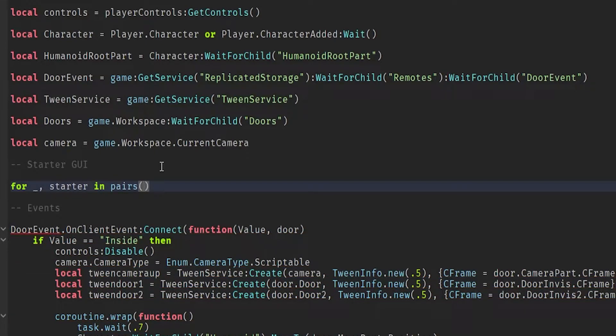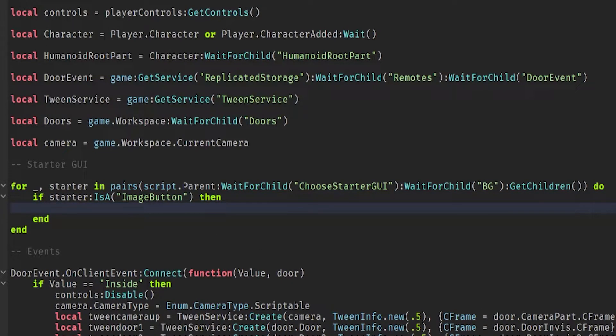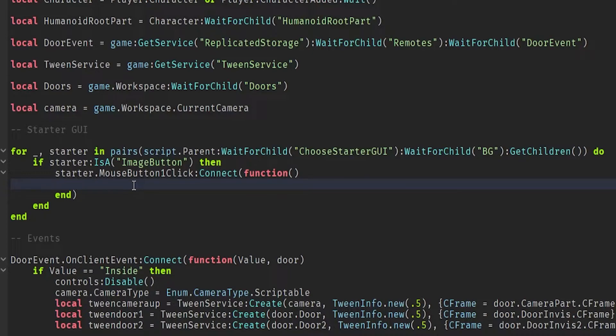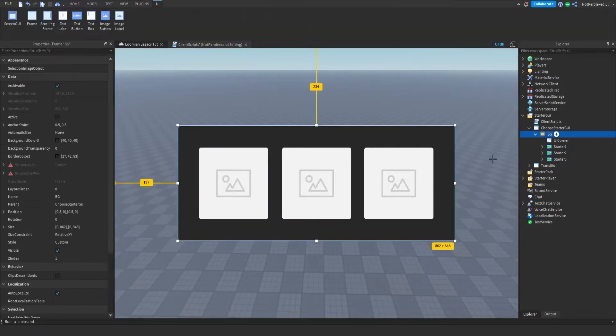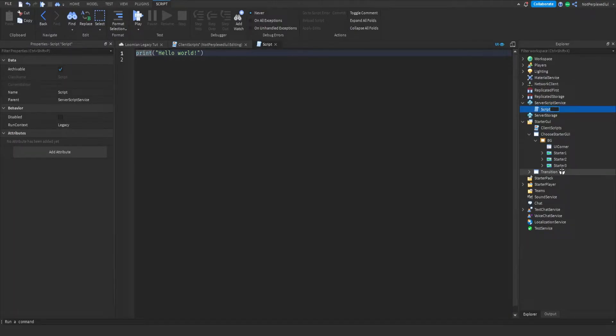We're gonna do a for loop with pairs, then do script.Parent:WaitForChild('ChooseStarter') and get the BG frame's children. So it should look like: wait for child the GUI name, then the frame name, then get the children. Then if the starter is an image button — because we don't want to grab the UI corner, only the image buttons — we do starter.MouseButton1Click:Connect(function), fire a remote event, and make the GUI visible false.